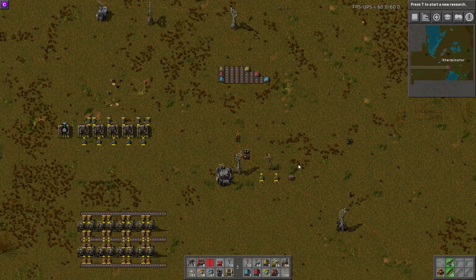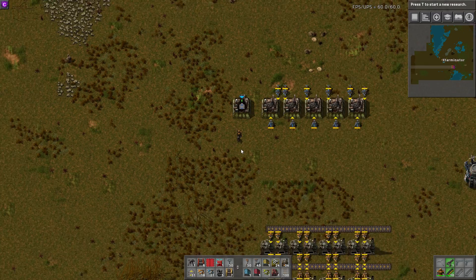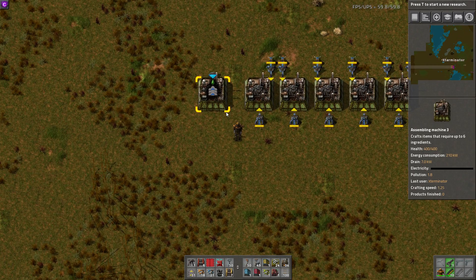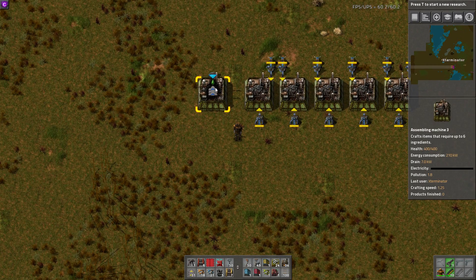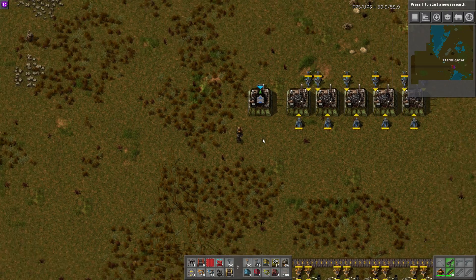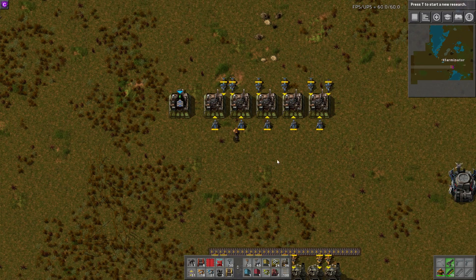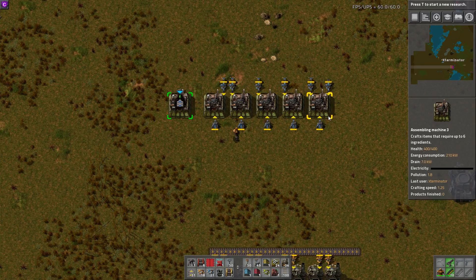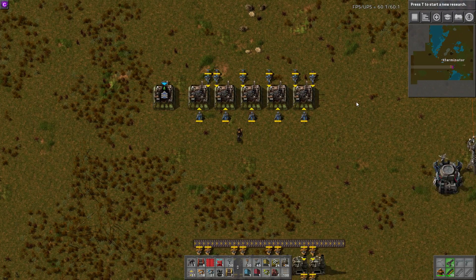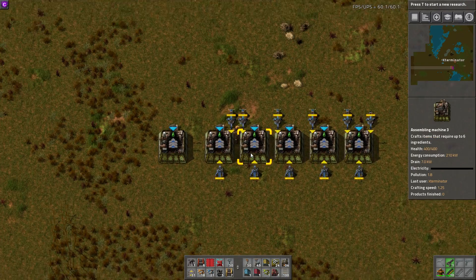Number three, and this is a pretty big one with three components. Copy-pasting: in 0.14 you could already shift right-click a machine and then shift left-click to paste what it's set to make. But a new feature in 0.15 is you can do this by just holding down the hotkey and dragging over things, rather than individually clicking each one. If I just hold shift and my left mouse button and drag over these machines, it just copies them — boom, just like that. Super, super nice.